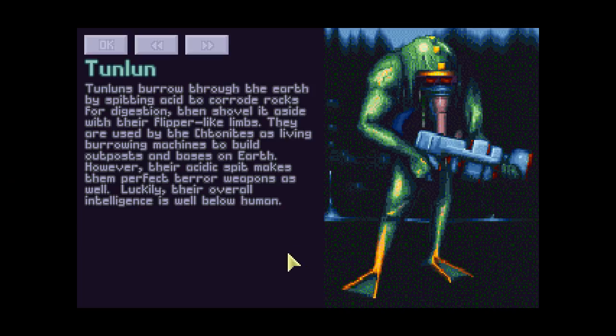Thunlun terrorist — let's view the report. Thunluns burrow through the earth by spitting acid to corrode rocks for digestion, then shovel it aside with their flipper-like limbs. They are used by the Thunlunites as living burrowing machines to build outposts and bases on Earth. However, their acidic spit makes them perfect terror weapons as well. Luckily their overall intelligence is well below human. So they have acid spit — that's why they are so dangerous. And they are burrowing? I mean, they don't look like they are burrowing anything. Anyway, nice backstory.